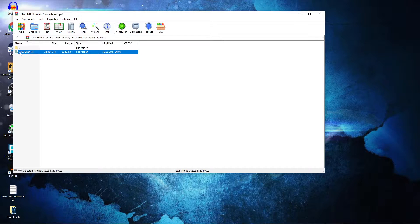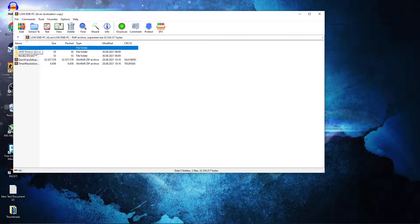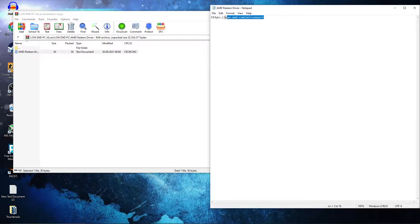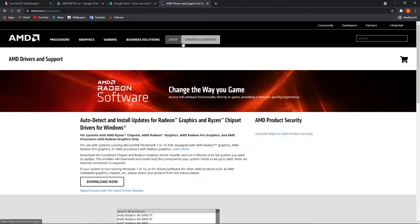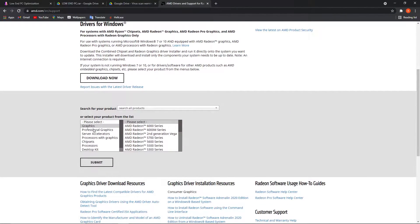This page will pop up. Double click on Low NPC. Here we have drivers for AMD and Nvidia. If you have AMD, double click on it, double click again, copy this link, close the page, open Chrome, right-click, paste and go to the website.